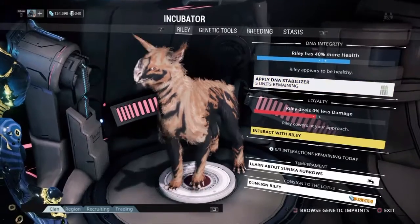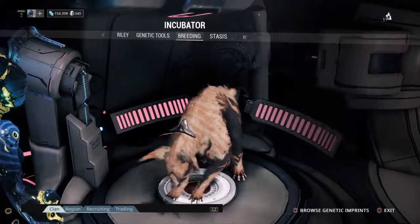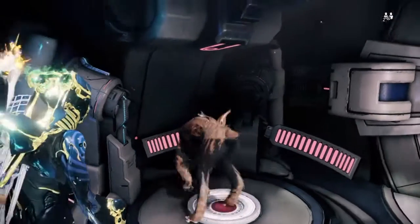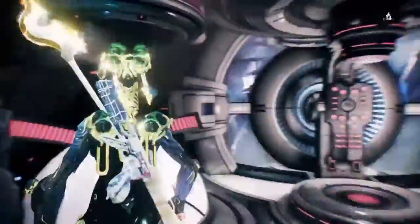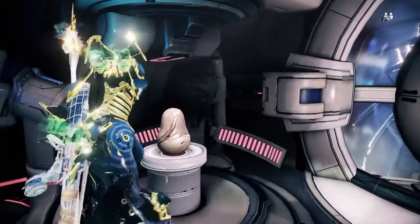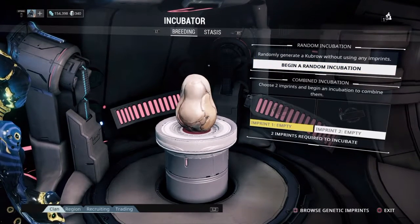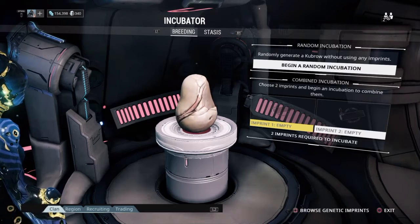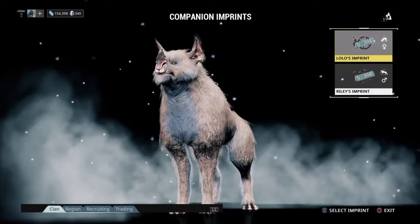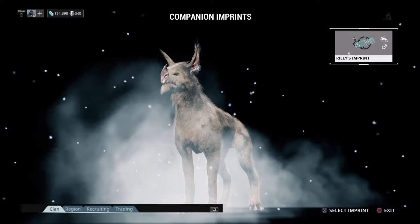I'm going to be using this Kubrow which is the Suneika, Riley - it's a male. Let me put him in stasis quickly, show you what Kubrow we're going to be mixing to make the ultimate Kubrow. I really want that buff Kubrow, or bulky. I've been told that on the left is normally how you want them to look - I want them to be buff or bulky.